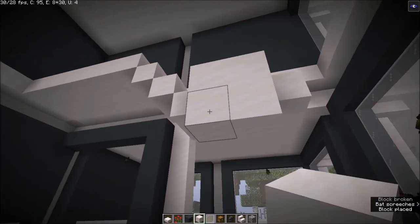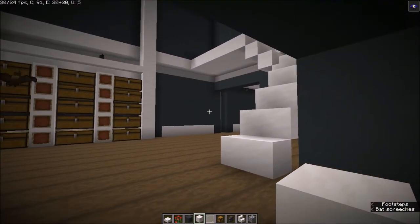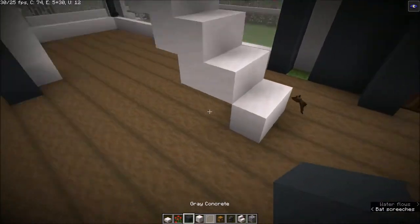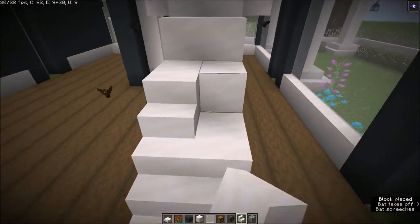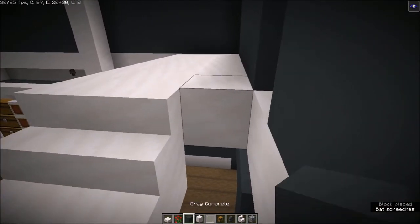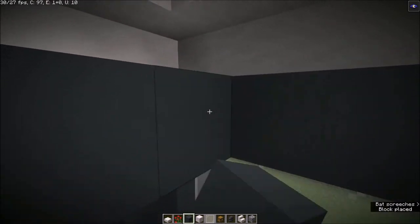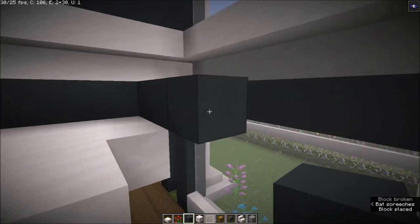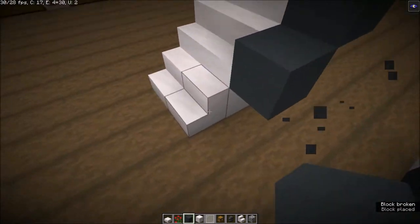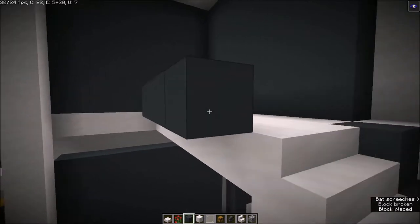Rotate the way you are going down a little just to make it look a bit nicer. You do not want to fall off, so place your stairs first, then get your concrete or whatever block you want to use. Here you can go down — simple as that — and you want to do the same thing on this side as well.